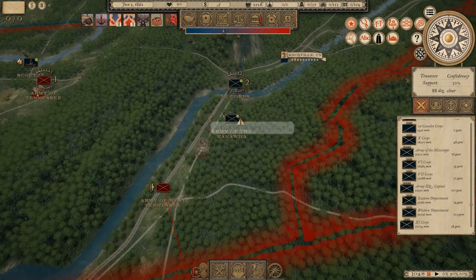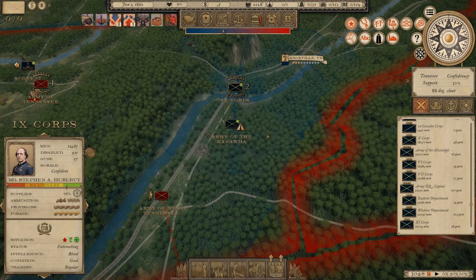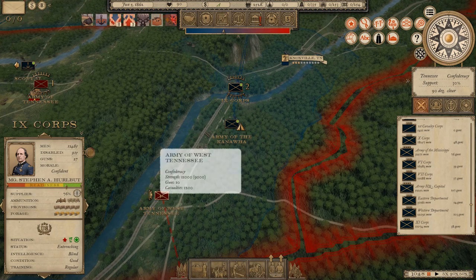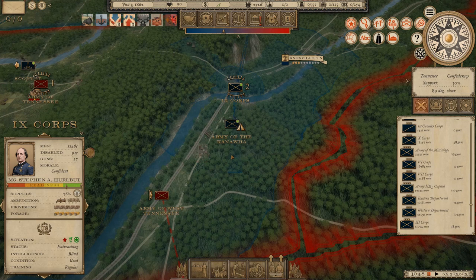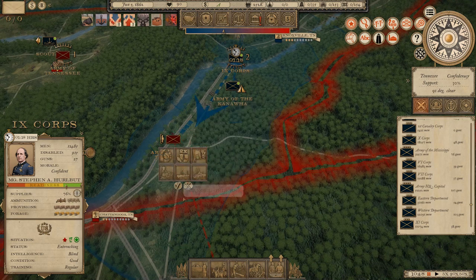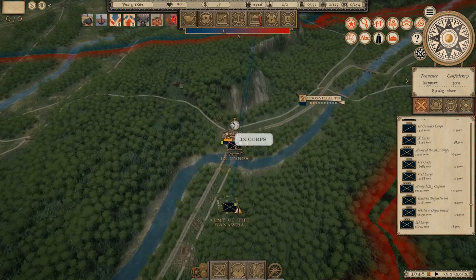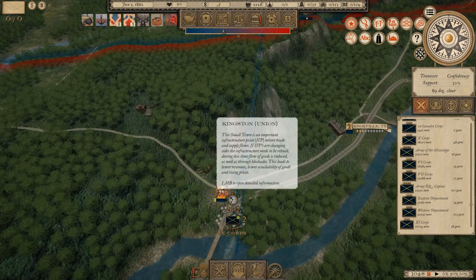We just fought a battle at Avons — time has not advanced yet. The 9th Corps is going to keep pushing down toward Chattanooga. This point here — Kingston, Tennessee — is important.